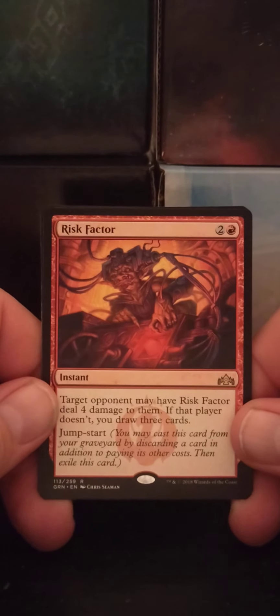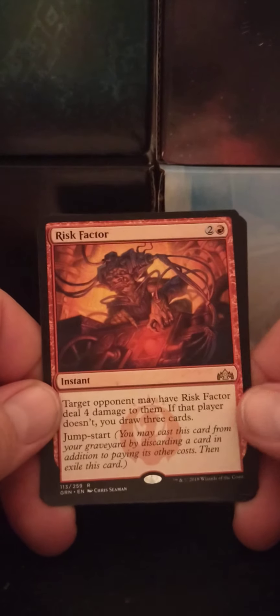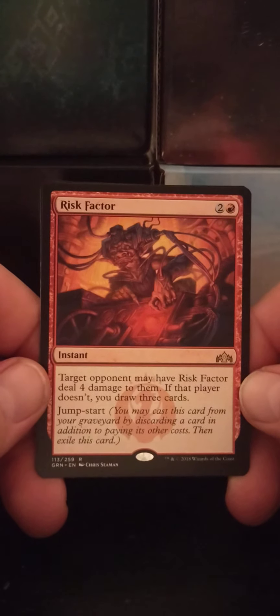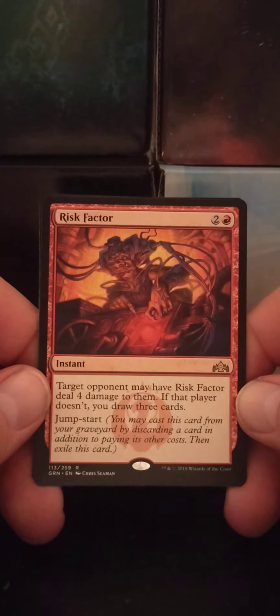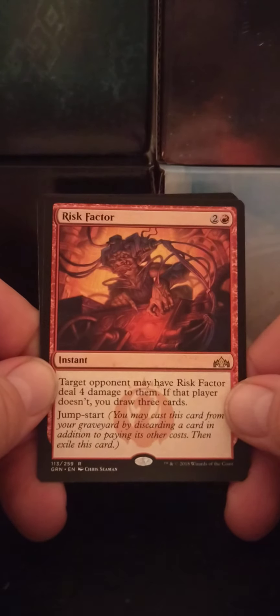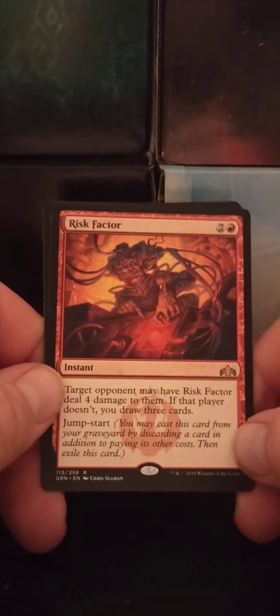Risk Factor — a two-red instant, and apparently it's a rare. Target opponent may have Risk Factor deal four damage to them. If that player doesn't, you draw three cards. And Jumpstart — you may cast this card from your graveyard by discarding a card in addition to paying its cost, then exile it. As you do.